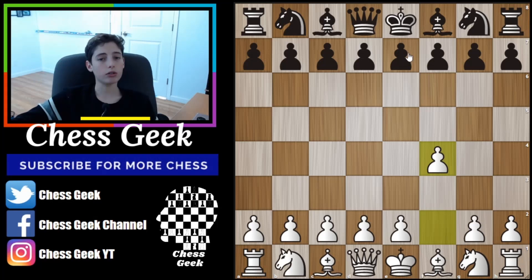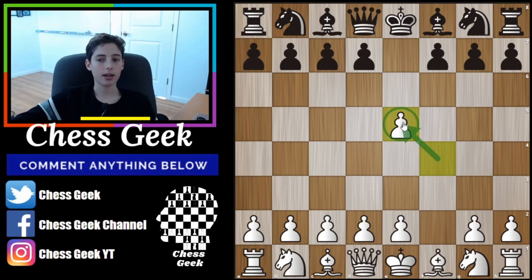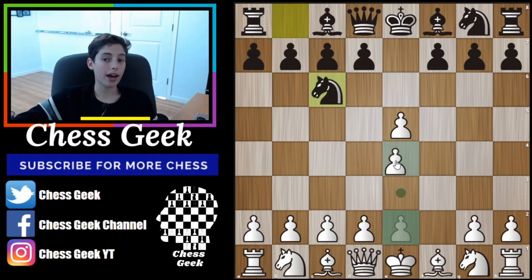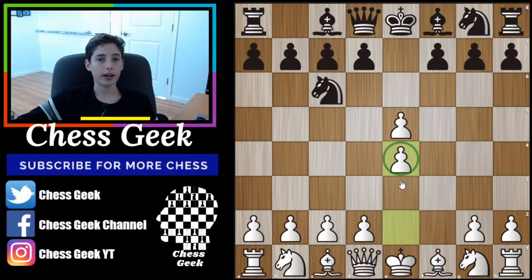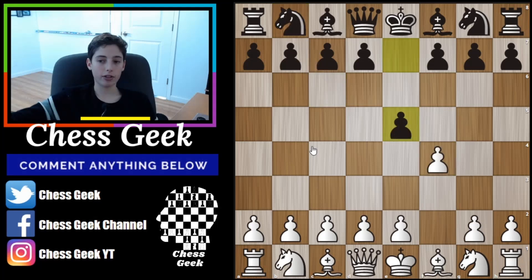Before I get into the two main variations, I want to talk about a gambit you might sometimes encounter, which is black playing e5. It's not my favorite gambit — you're trading an outside pawn for a center pawn. As white, I would highly recommend capturing, and then no matter what black plays — probably the knight trying to recapture — just ignore that and continue developing. After black captures, you can even play d4 and kick the knight back out, then just continue development however you'd like.